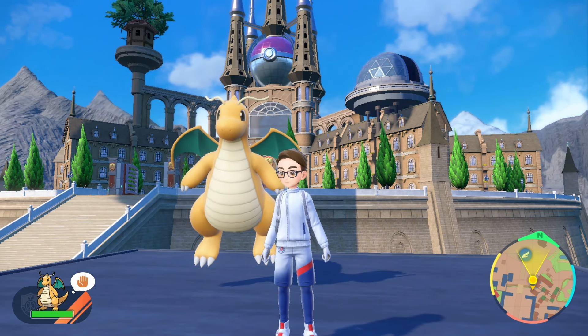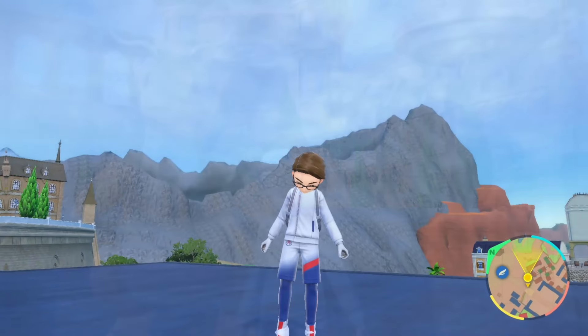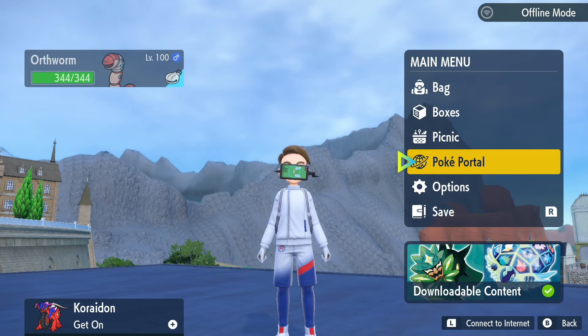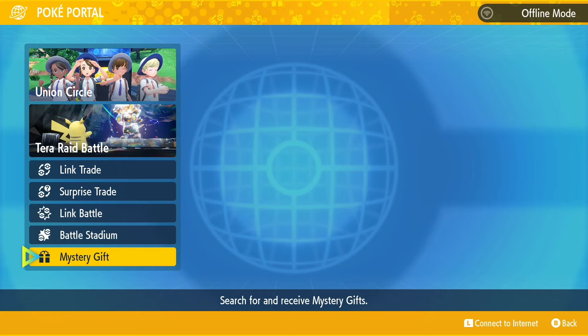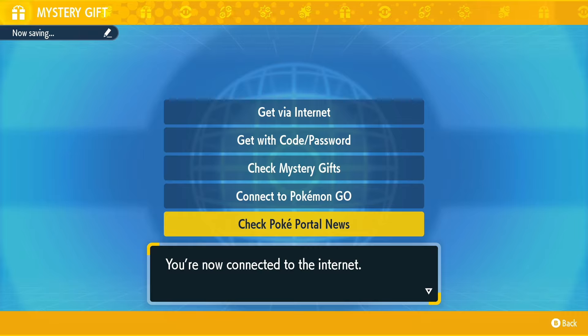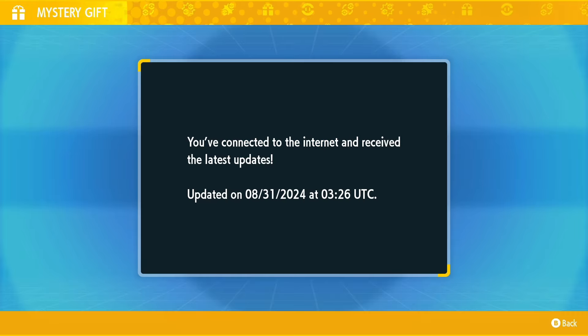In order to get the seven star Dragonite tera raid den in your game, simply open up the main menu by pressing X, then go over and select Poke Portal, then go down and select Mystery Gift, then go down and select Check Poke Portal News. When you do this you will automatically connect to the internet.